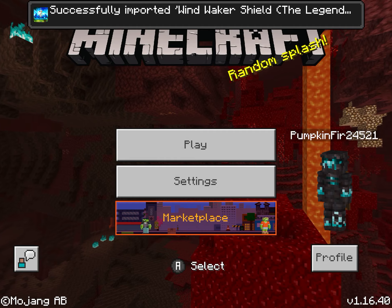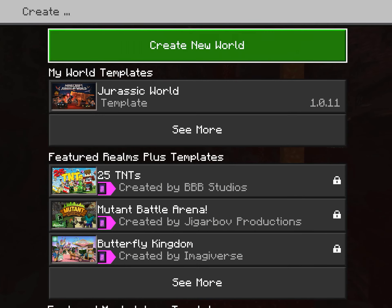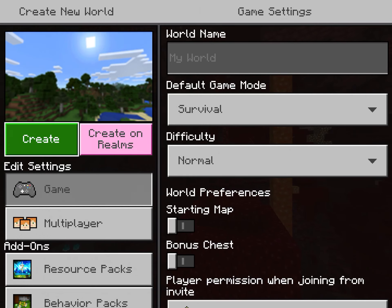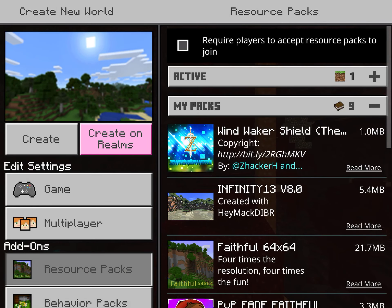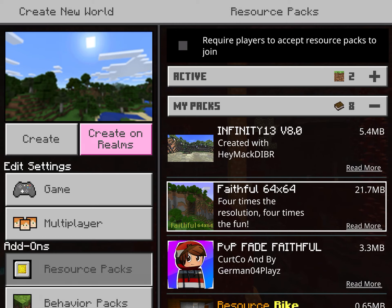Successfully imported. Then create new world, go to Resource Packs, then My Packs, and you'll see it there. Press that and you're done.